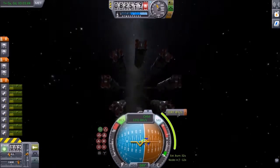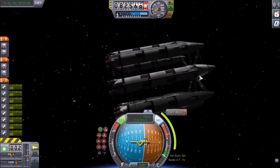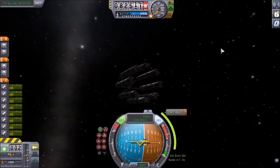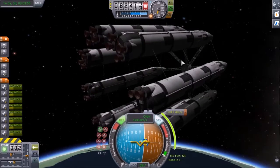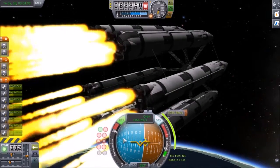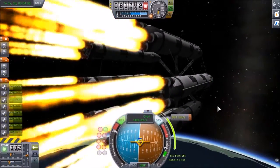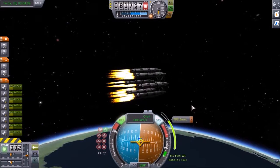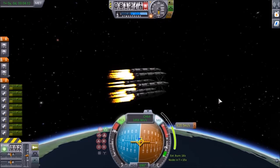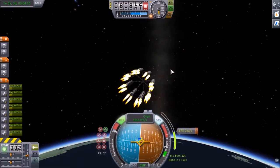You can kind of see them spitting off to the side. Alright, we've already passed the node so let me put the maneuver node there. Now we're just going to burn at full power to get into what I think is called a degrading orbit, because we're going to be inside the atmosphere for some of it.